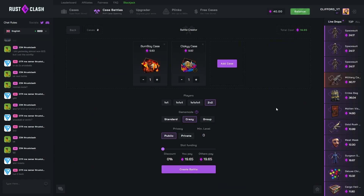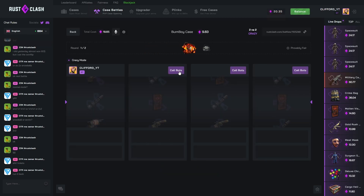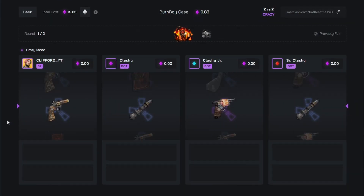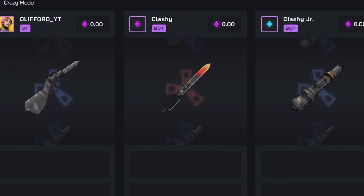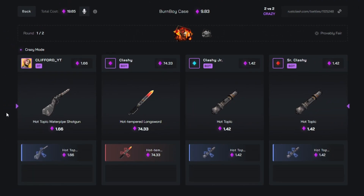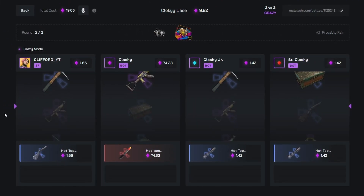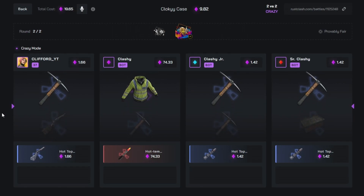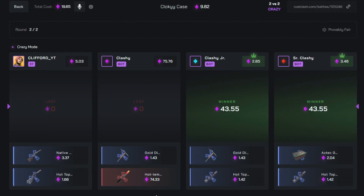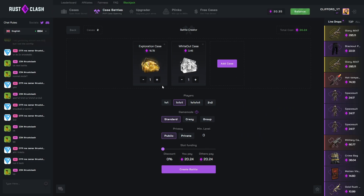Right, doing a burn boy and cloaky case once again, 2v2. We literally need to lose here otherwise we're down to 20 bucks, which isn't good — I don't think we can build back up from that. Oh my god, stop pulling! Why is it the one day I decide to go crazy mode, everyone pulls on my team?